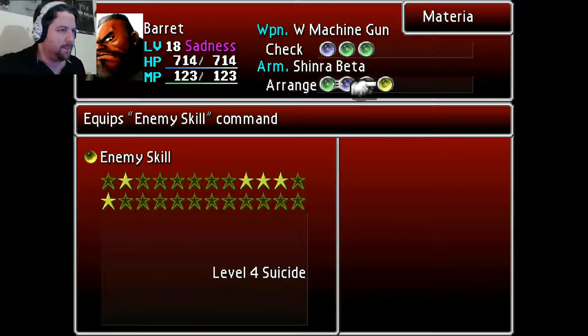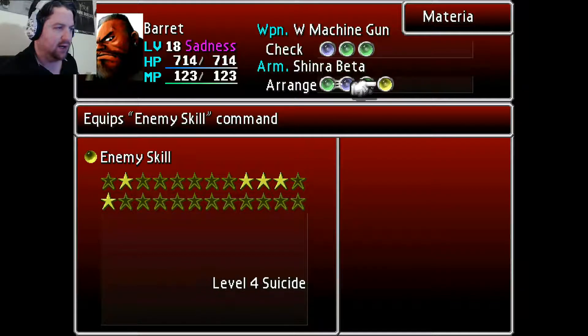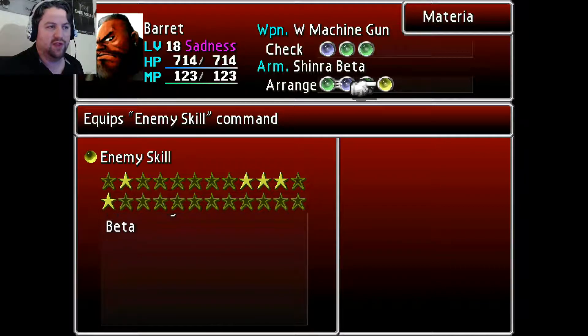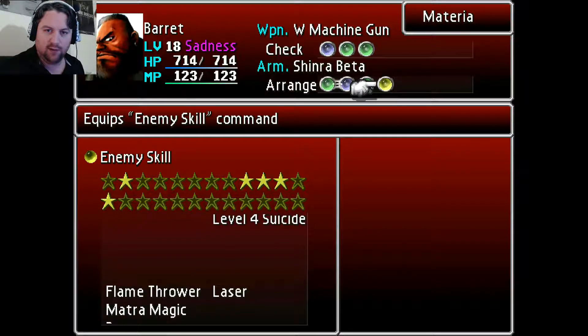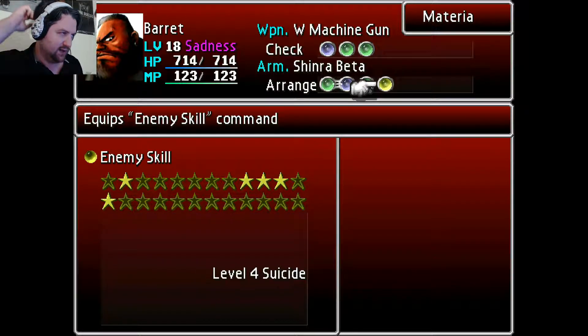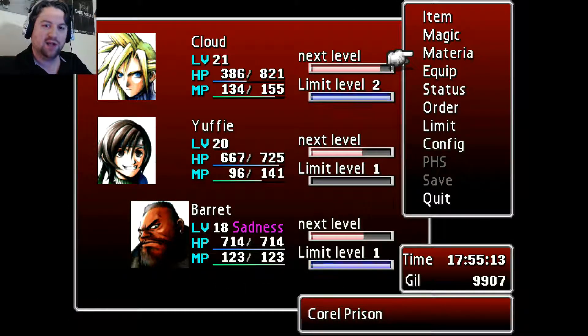This is my setup. I'm going to use Enemy Skill with Beta because I'll be casting Beta a lot. I'll probably start with Big Shot, his Limit Break. And as you can see, I've put him in Sadness so he takes less damage from the enemy. I've also put him in the back row to help reduce some damage. I believe the enemy does use long-range weaponry, so that won't make that big of a difference, but any opportunity I have to boost his defense — because he'll be by himself — I'm going to take.